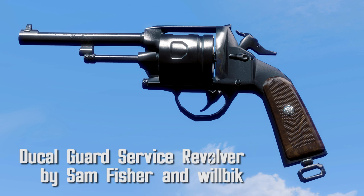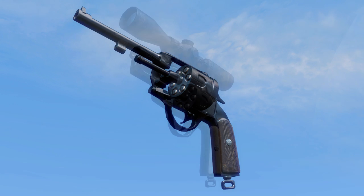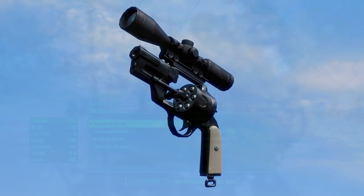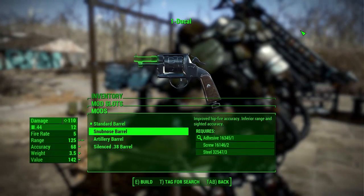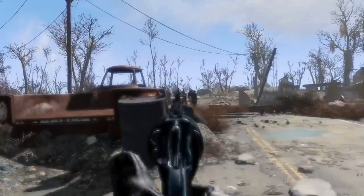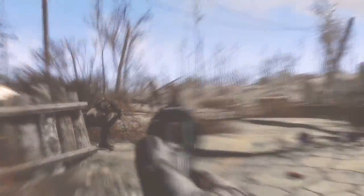Dukal Guard Service Revolver by Sam Fisher and Wilbick. Another revolver with a good amount of mods in a compact little body. There are nine receivers, four barrels, two grips, and nine scopes. I like the variation of the barrels, especially the silenced one — a suppressor on a revolver is always fun to see.